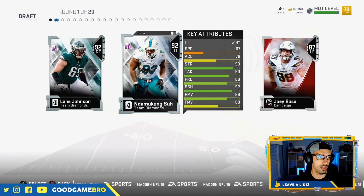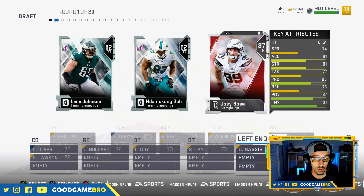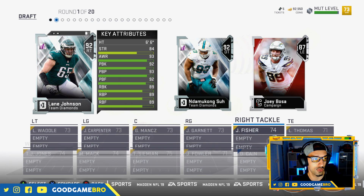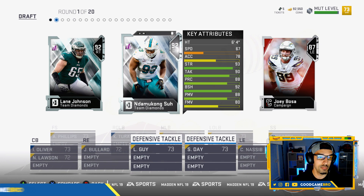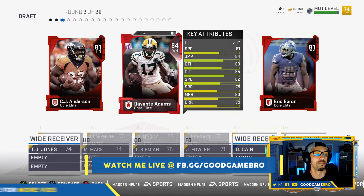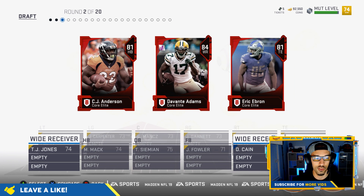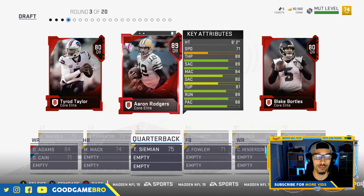In round number one, we've got Namdi Asomugha, Joey Bosa — his finesse moves at 91, that's kind of crazy — and Lane Johnson. I've used Lane Johnson before and wasn't a huge fan. Namdi should probably be a beast, but I'm going to give Bosa an opportunity to shine. In round two, Devontae Adams, CJ Anderson, or Eric Ebron — I'm going with Devontae Adams, hoping to get a better halfback and tight end later.